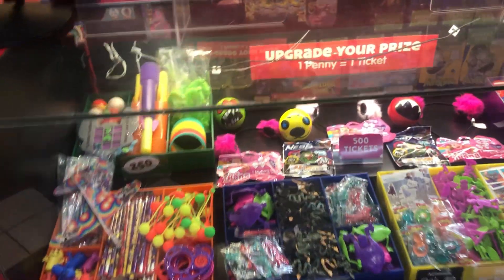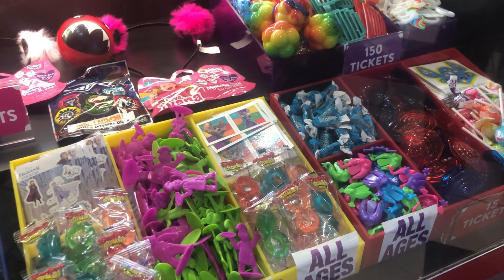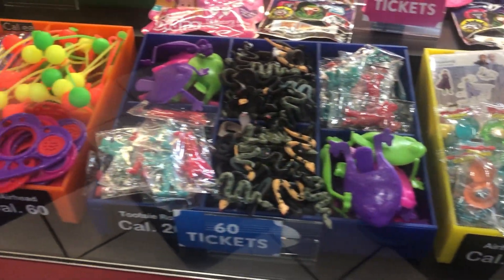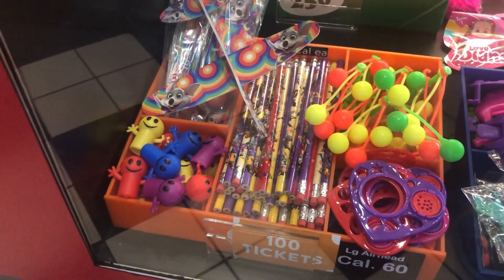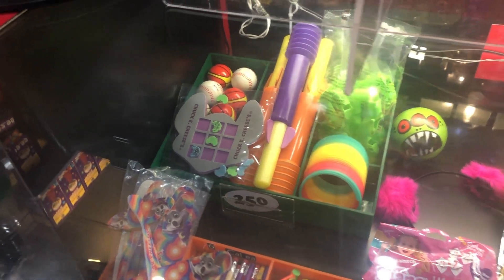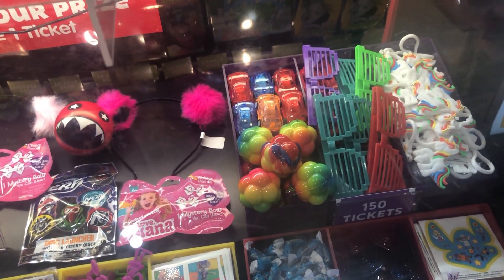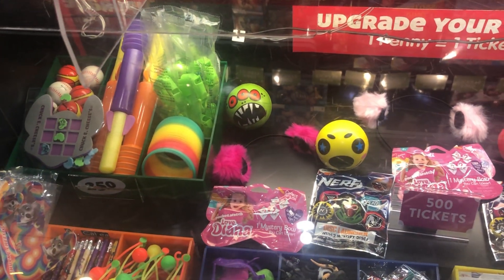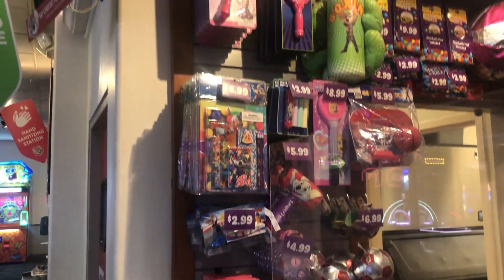Over here is the prize area. You can upgrade your prize for one penny or one ticket. Options include lollipops and stickers for 15, tops, frogs, and fruities. For 30 you get temporary tattoos, gummy pops, or stickers. 60 gets snakes and bigger frogs. 100 gets pencils, clackers, star graphs, finger puppets, or airplanes. 250 gets tic-tac-toe, slinky snakes, darts, and sports items. 150 gets unicorns, glasses, balls, and cars. 500 gets a mystery bow, Nerf disc launcher, and balls.